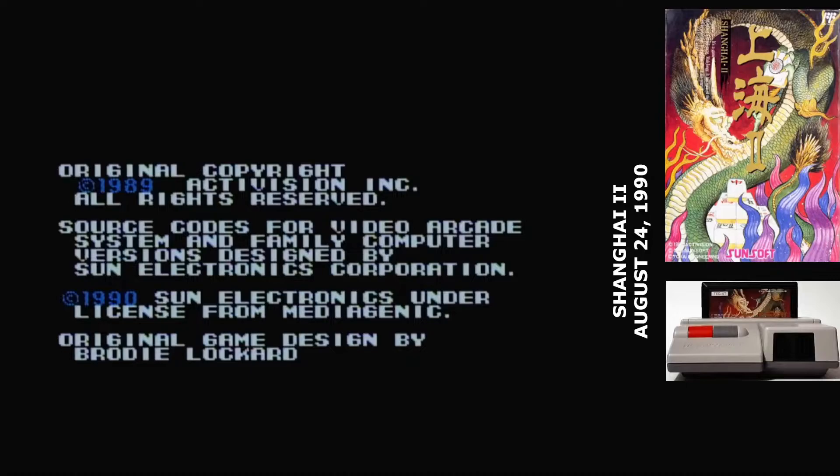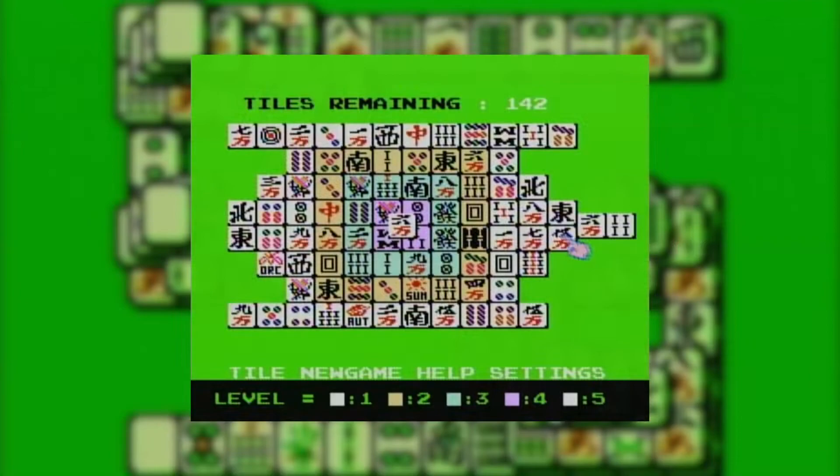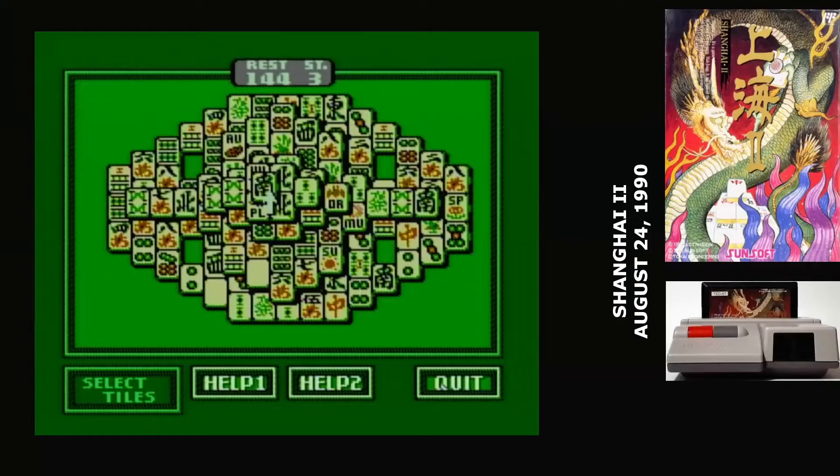Shanghai is weird on consoles. Every platform seemed to have its own publisher for it. On the Famicom, it was Sunsoft who got to publish it. Their first Shanghai game was rough — rather than rendering tiles at an offset, they chose to use colors to indicate the heights. It worked, but not as well as other versions. In Shanghai 2, Sunsoft has redone it so that they're actually displaying the field properly.